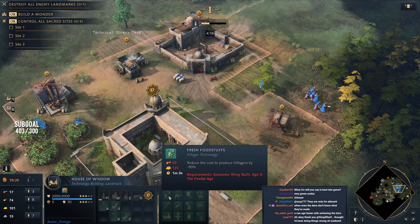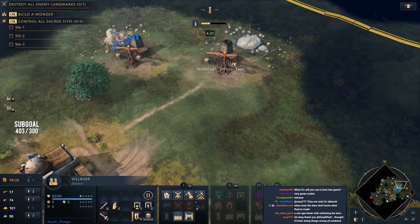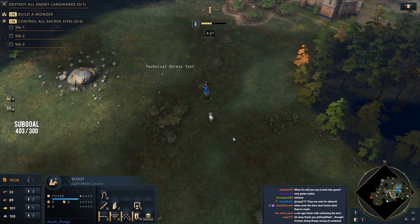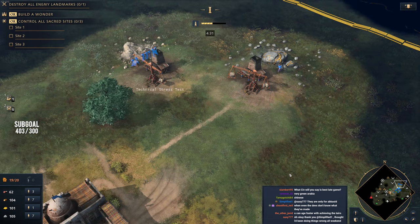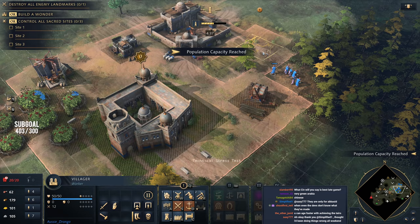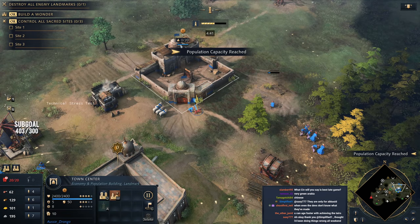One of the things I need to do is research this tech, so I'll send one villager over to chop the 125 gold we need. We only need another 24 gold — with wheelbarrow that's about two trips and he'll be okay. We have to worry about population capacity reaching the cap — you can see it going up on the TC.